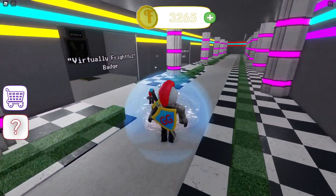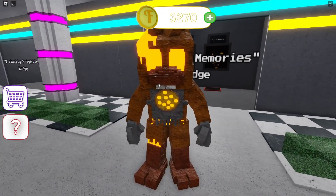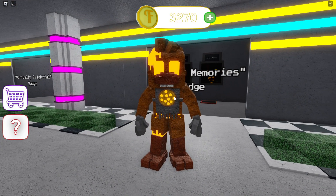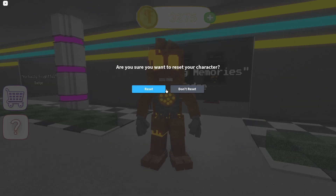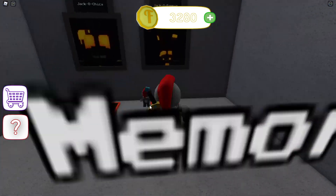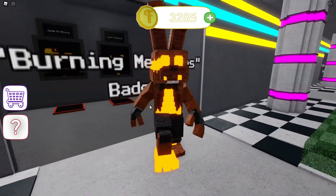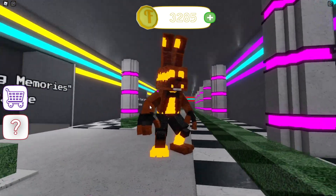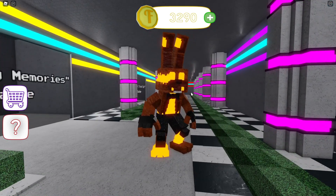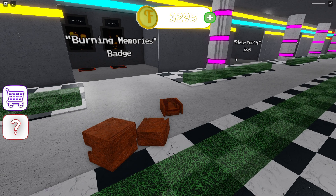After 'Virtually Frightful' we have the 'Burning Memories' badge with the two Jacko animatronics. Jacko Chica has a pizza on her bib with her buck teeth — she's almost not scary, kind of adorable in this game. And for the final 'Burning Memories' animatronic we have Jacko Bonnie. Very cool design — I love the tear going through his head.